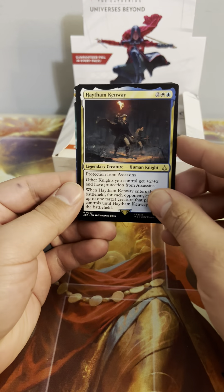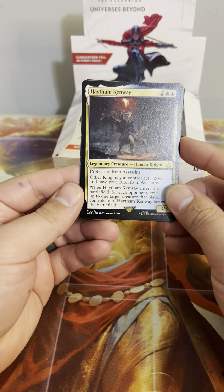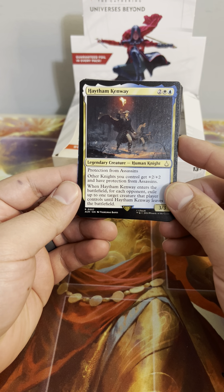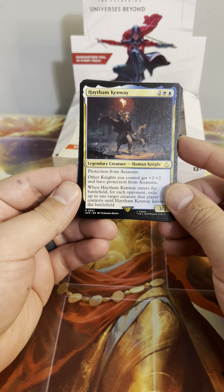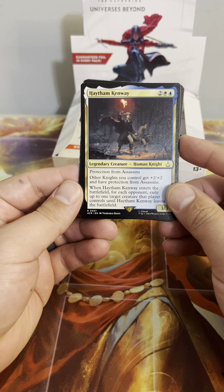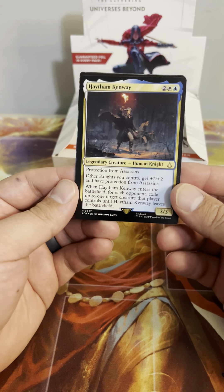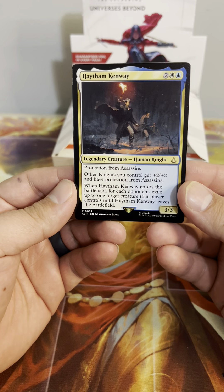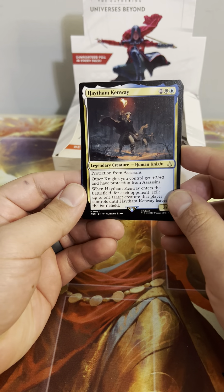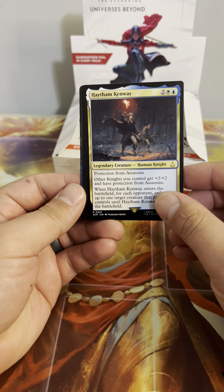Our first rare of the pack is Haytham Kenway — protection from Assassins, other Knights get +2/+2 and have protection from Assassins. When it enters the battlefield, for each opponent, tap one target creature that player controls until it leaves the battlefield. That's actually really good. It's a four-mana 3/3, but it's got a lot going on. The protection from Assassins isn't going to be relevant in a lot of stuff, but this could end up in a Humans build.